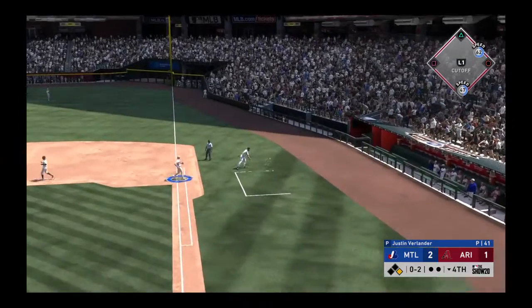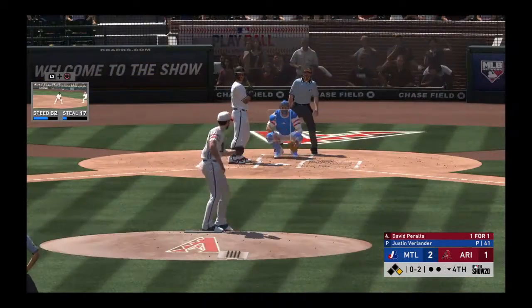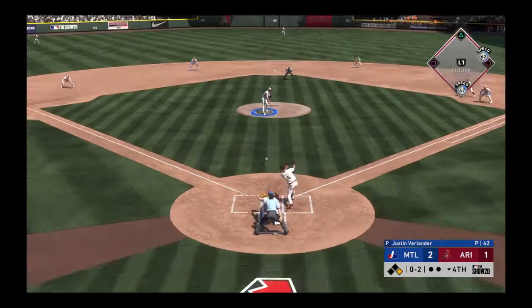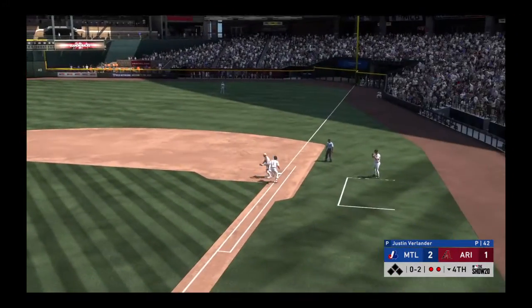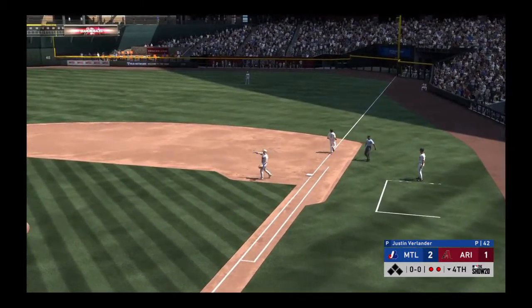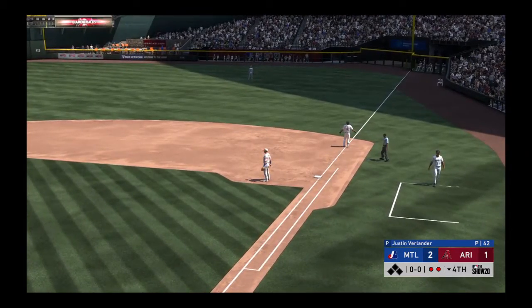0-2 count — you can do just about anything you want right now: up, down, in, out, hard, soft. Good time to be a pitcher. Altuve for one — return throw is in time and what do you know, they do get the double play.